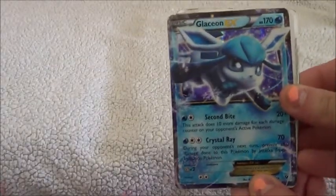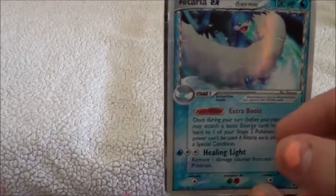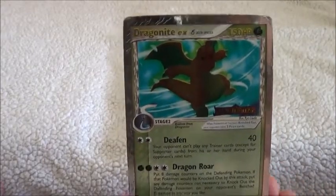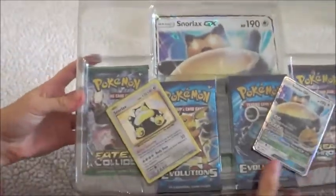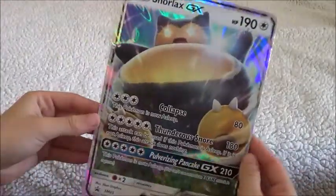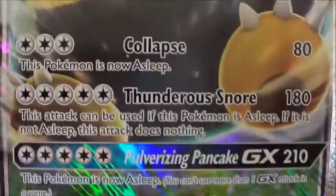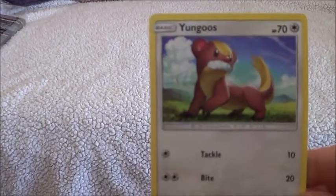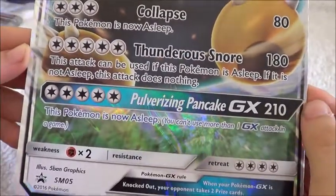Jack's cards: this is Glaceon EX, this is Altaria Delta Species, and this is Dragonite. I tried it with this within this morning. Here's what it looks like, and at the back it looks pretty epic. Whoa, let's see — Pulverizing Pancake. Go! This looks like Donald Trump. Don't promote Donald! That's so American. These are the attacks.